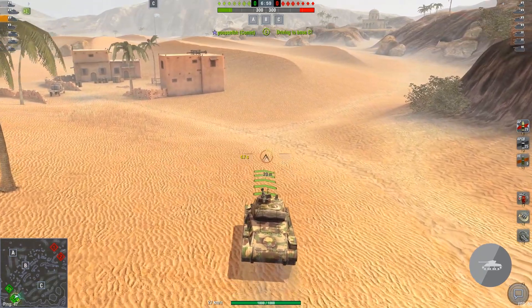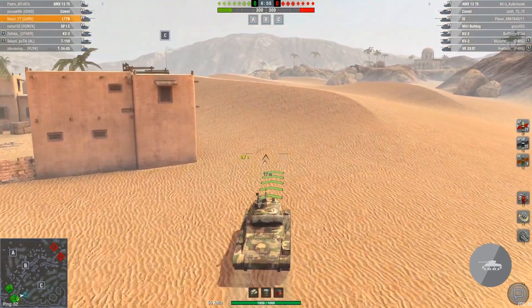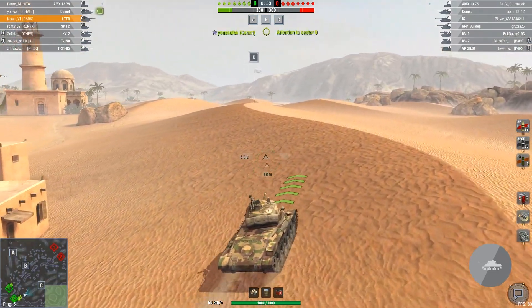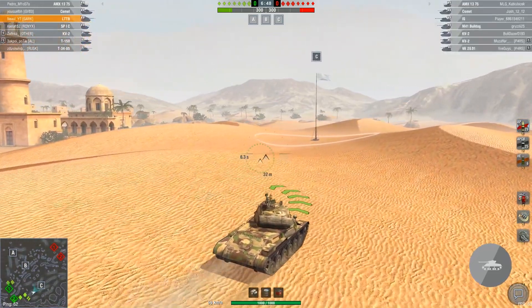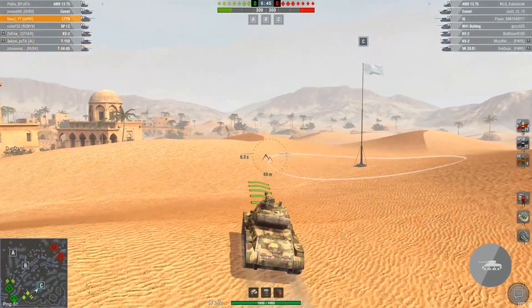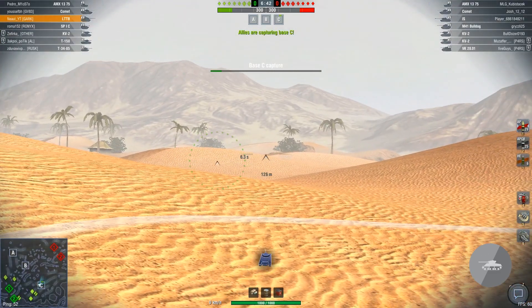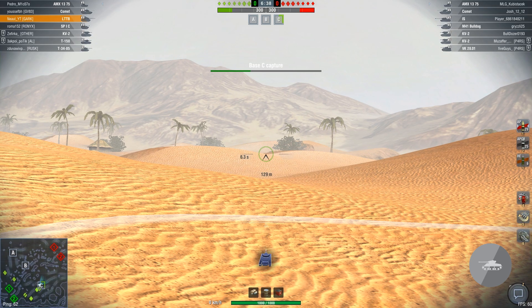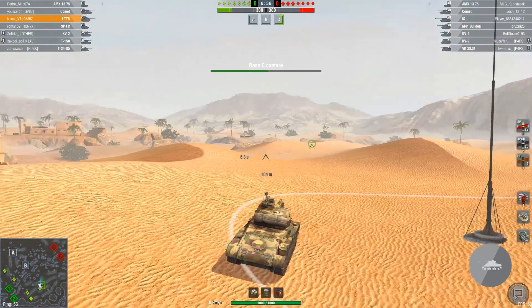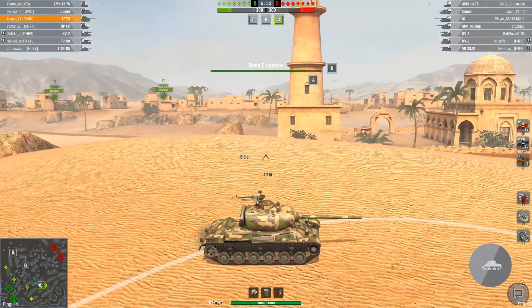Welcome to Oasis Palms. The enemy team has an MX, Comet, M41 Bulldog, and VK-28 — a very mobile team. We also have an MX, Comet, and Spic — also a very mobile team. Let's start with capping first. That's interesting — I would expect four fast things here.